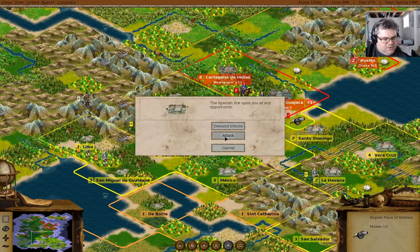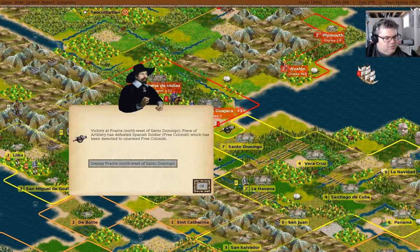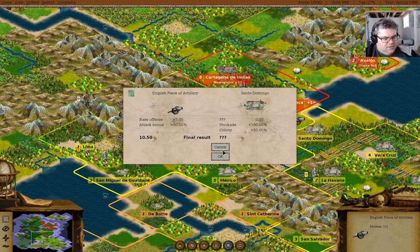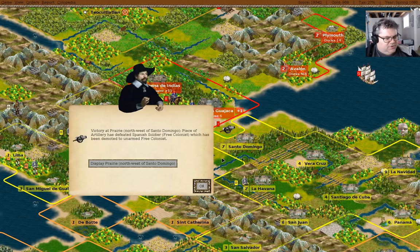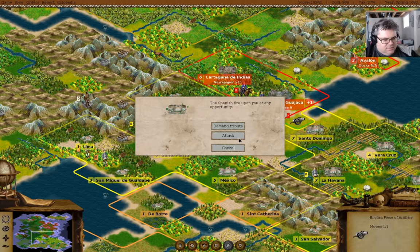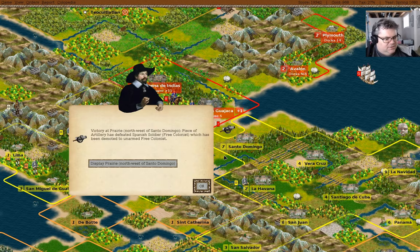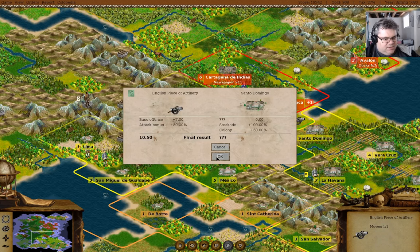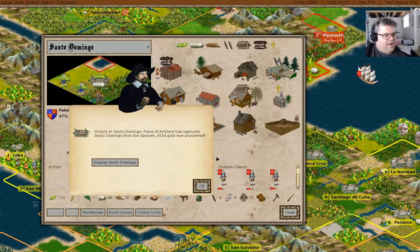Attack - piece of artillery has defeated. Attack again - piece of artillery has defeated. Attack - piece of artillery has defeated. Attack again. We have captured Santo Domingo and got 9k gold! This is going to be a good colony to have captured.